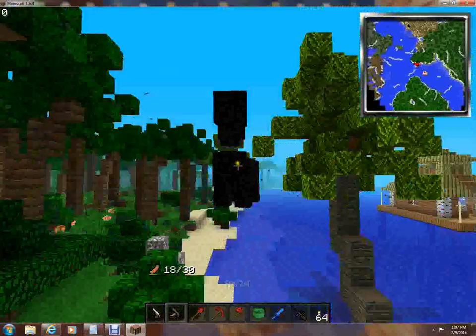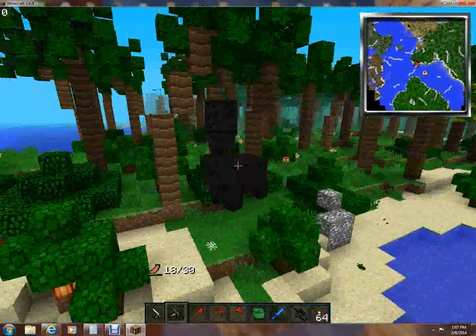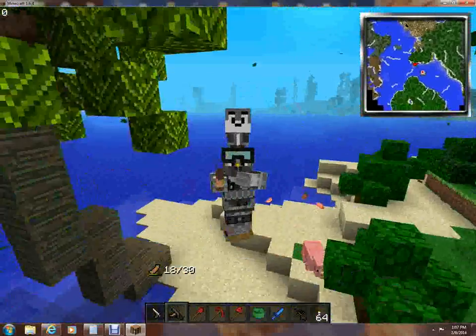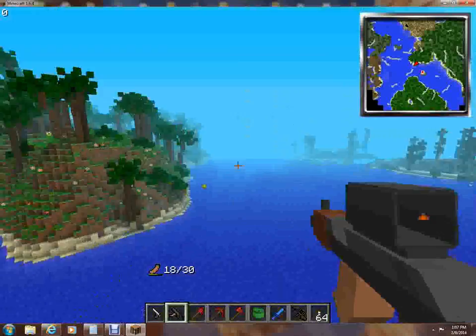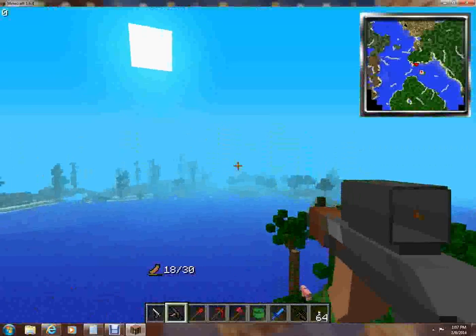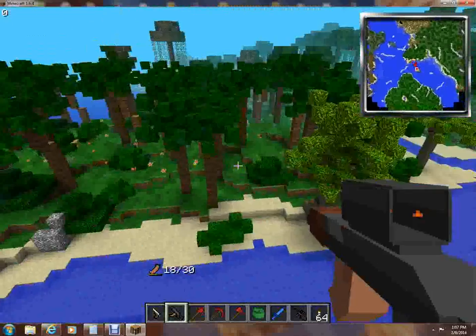It also has that little shape-shifting thing. And it has a tornado mod — that's why you see a whole bunch of leaves here. I assume there will be a tornado pretty soon because there are lots of leaves being blown.